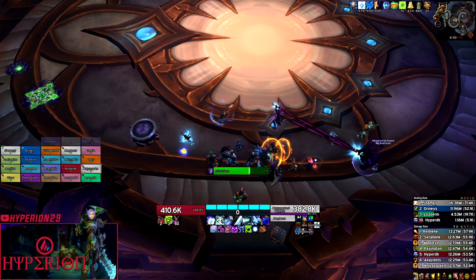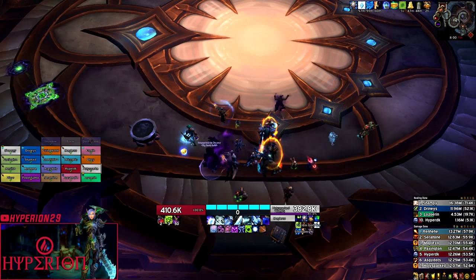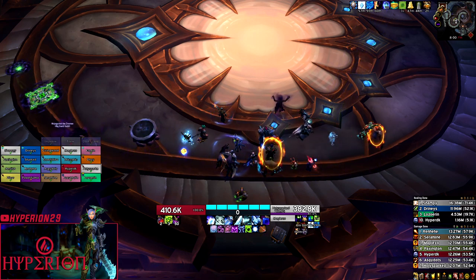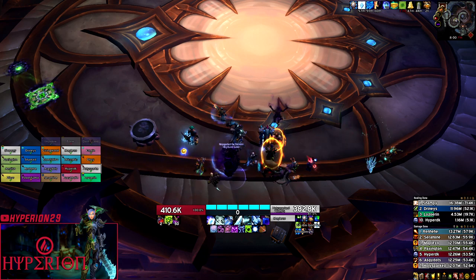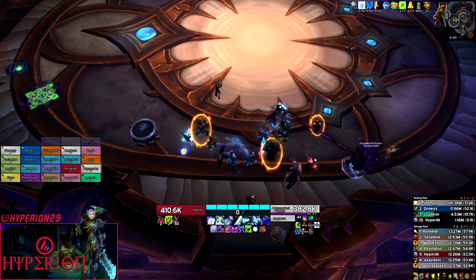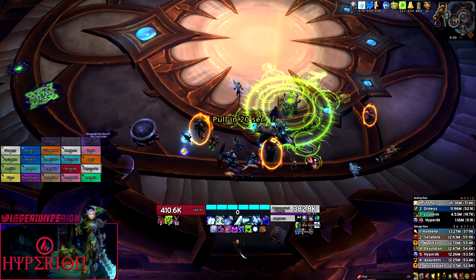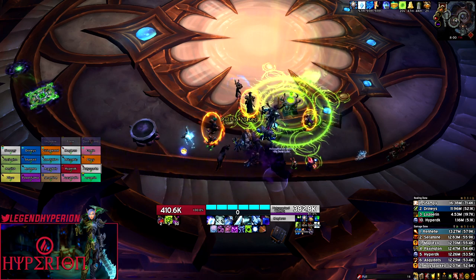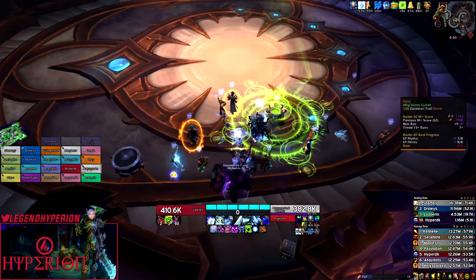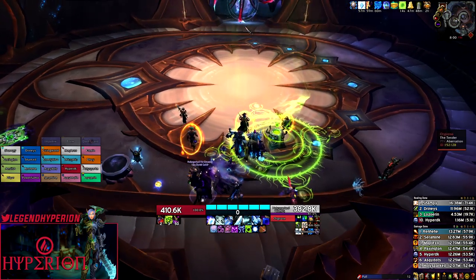I am joined by Lozi, GM and tank of BDG, as well as Shampi, healing officer and disc priest expert. Before we jump into the strategy, I want to mention that all the weak auras and relevant resources to this boss are linked in the description below. If you have any questions about this boss or any other bosses within the raid, make sure to ask them in my Discord, which is linked in the description box.